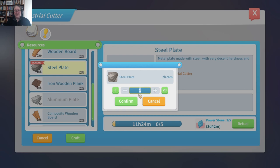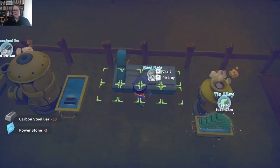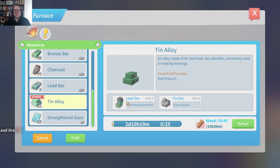I might just craft 10 steel blocks rather than max because I have a feeling we're going to need some soon. We need more tin alloy because we need more bearings — let's make another 10. We've got tin ore and lead ore. We'll refuel that while we're here.